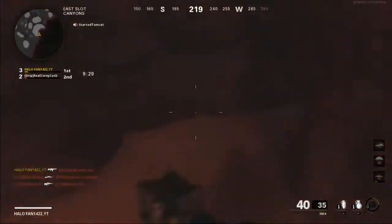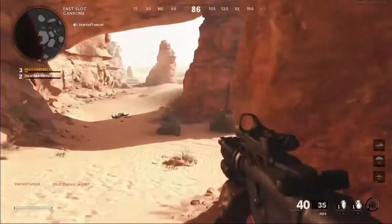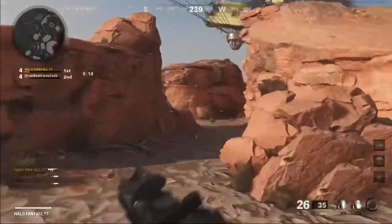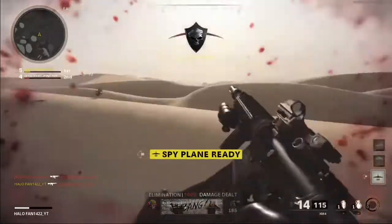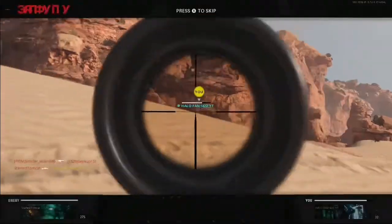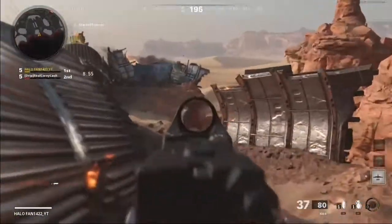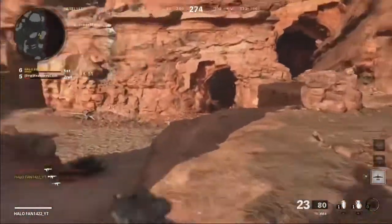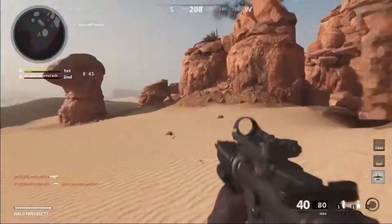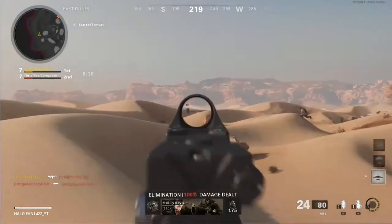Mail appears KIA. Tango removed. Spy plane available for tasking. Bad guy down. Kill.